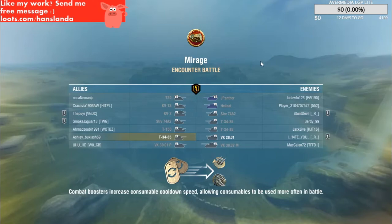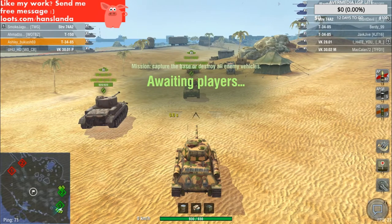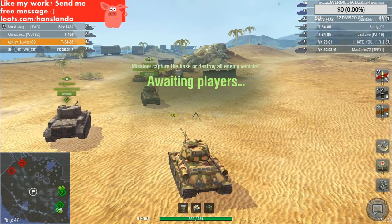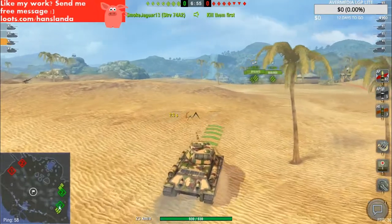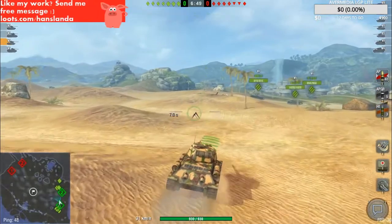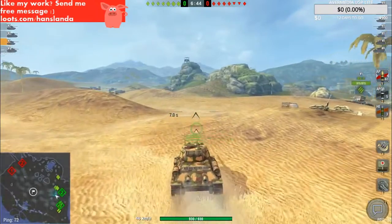Encounter against tier 6 mostly and one tier 7 — Yak Panther, you have to be careful for Yak Panther because it's quite dangerous. What do we have on top? T20. Heavies on the right side. I'll try to get to those mountains in the middle. KV-2, KV-1, 350 — lots of heavies but they need some support against the lights and mediums.